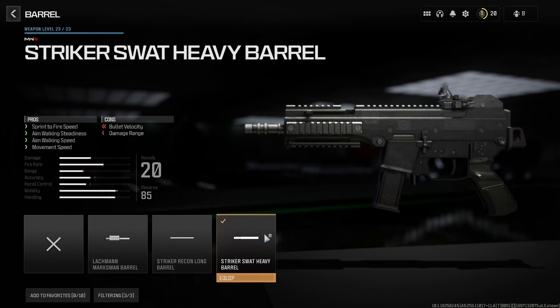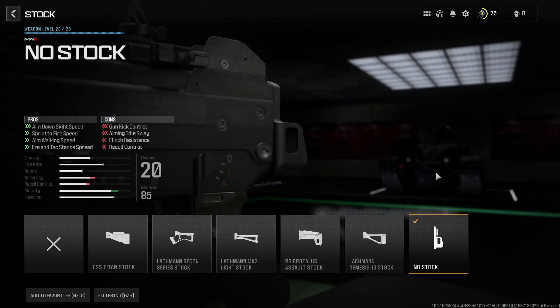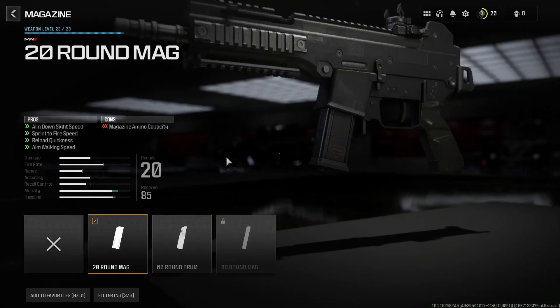I've gone for the Stryker slot barrel just for the extra move speed, sprint to fire, and aim move speed — just more agility. I've gone for no stock for more aim down sight speed, more move speed, and more agility in general. Attack grip for, you guessed it, sprint to fire speed. And I've gone for the 20 round magazine.